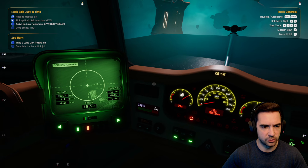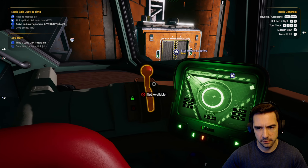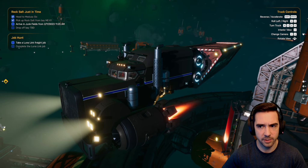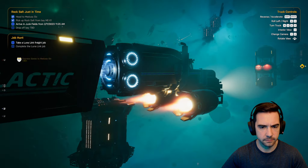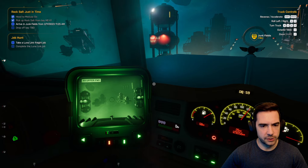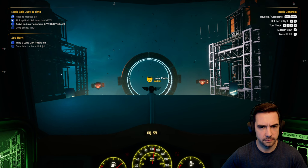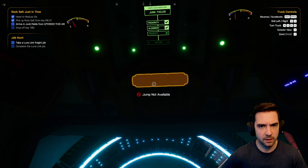Junk Fields really sucks as a place to go — no job boards there. Let's get that rock salt, now we're off to Junk Fields. Make sure I don't hit something. Cruising. The Junk Fields it is. A Luna Link freight job — maybe I can only take Luna Link jobs from Emerald Junction.